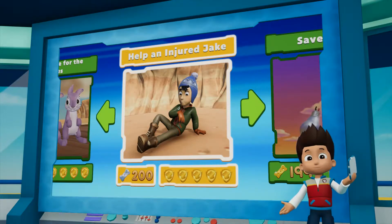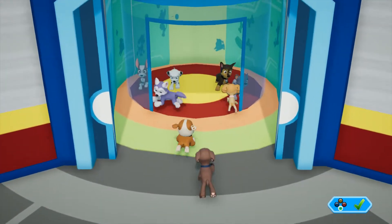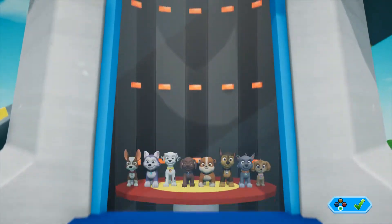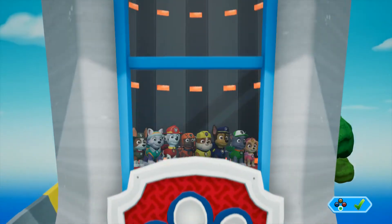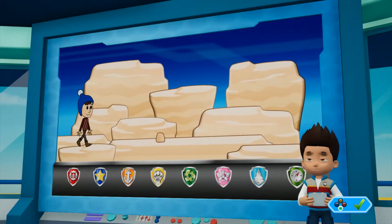Press the A button. PAW Patrol, to the lookout.